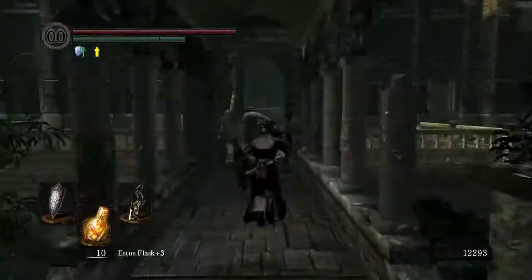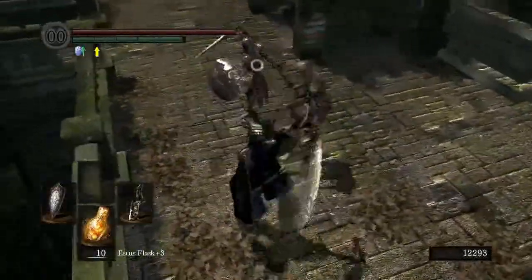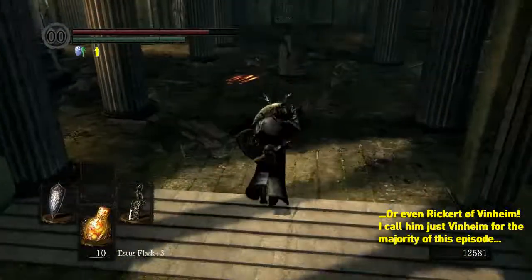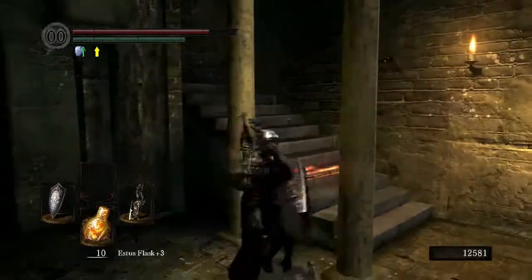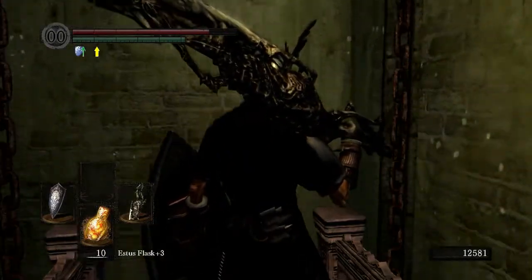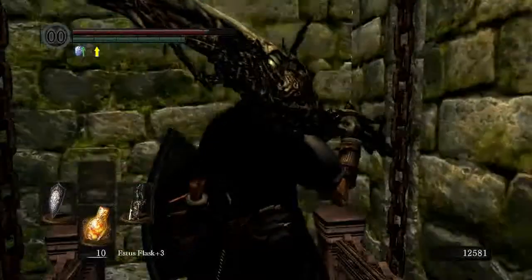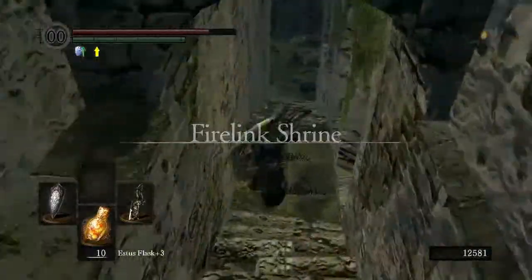So why do we need to go down to New Londo Ruins? Well, there are two reasons: one, because that's where the next boss resides, and two, we need to give something to Vinheim. There's a message warning of a caster — that would be the Six-Eyed Seeker. I also want to show you something with Domhnall. I need to learn how to not say 'um' every five seconds.